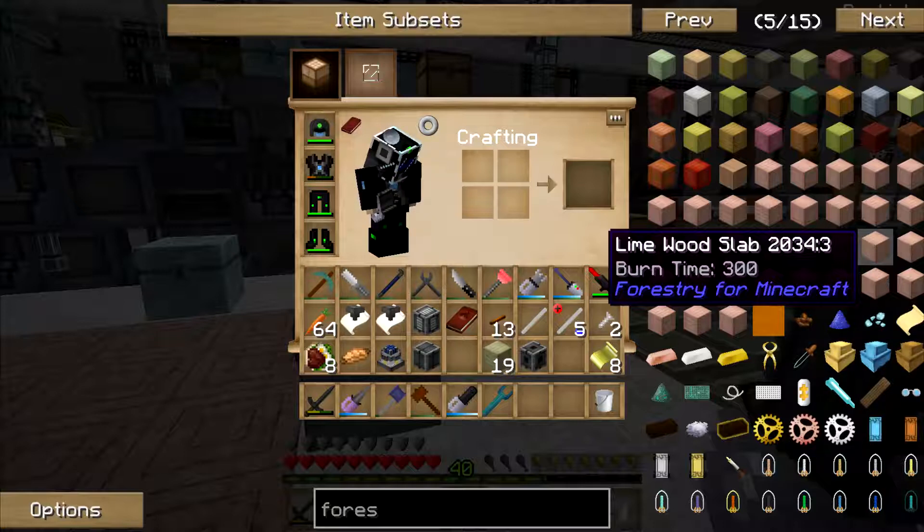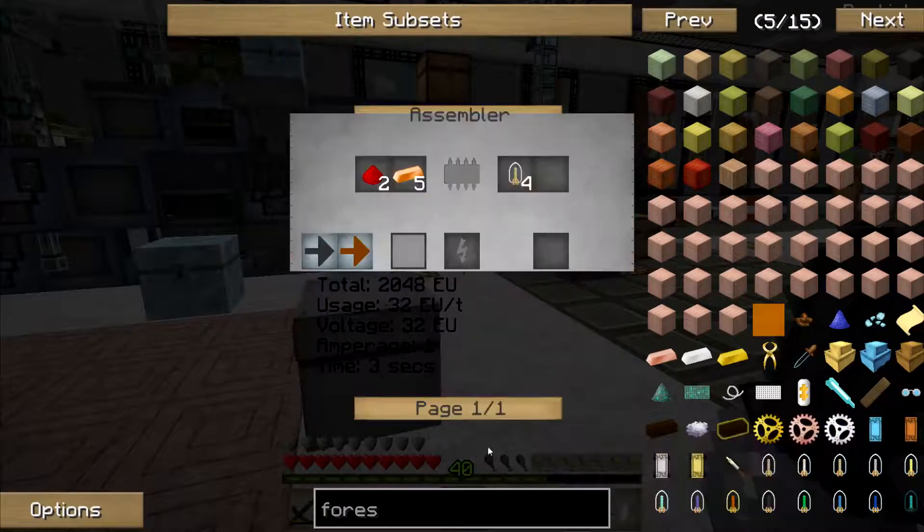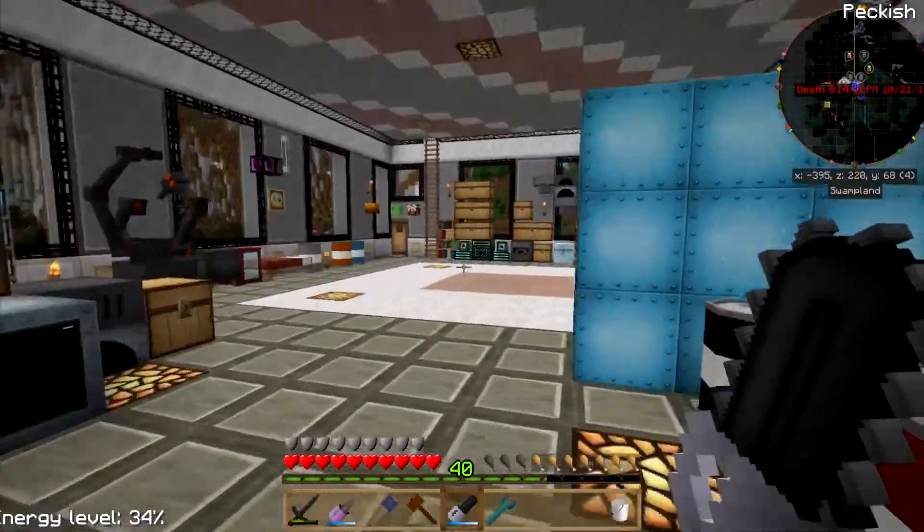Uh, farm configuration. Let's try that. Crop farm — bronze electron tubes, it says. Cool. Crop farm uses bronze electron tubes. Gotcha. Bronze electron tubes is bronze with some redstone and some glass in the assembler. I need four of those.